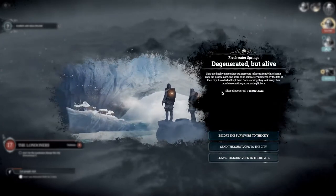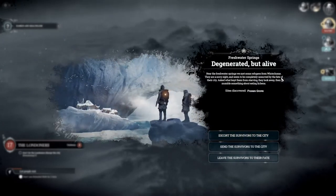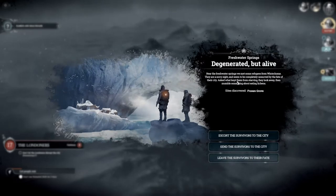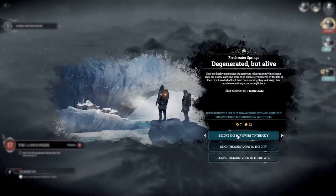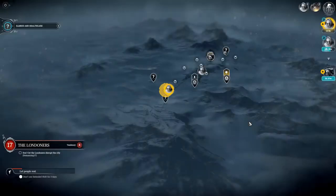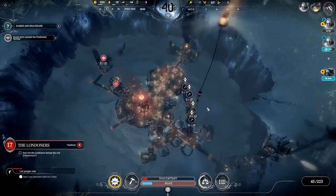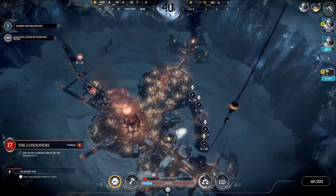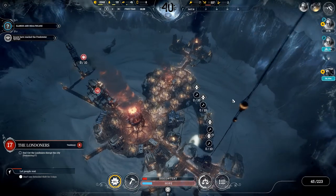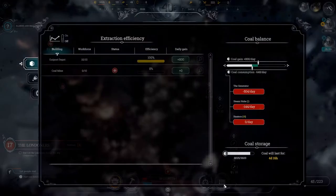We've got some survivors. Near the freshwater springs, we've met refugees from Winterhome - a sorry sight, completely unmoved by the fate of their city. Asked what kept them from starving, they look away and mumble something about eating lichens. I don't believe them. I always escort survivors to the city because I want them all to survive - people, other than time itself, are your most valuable resource in this game.